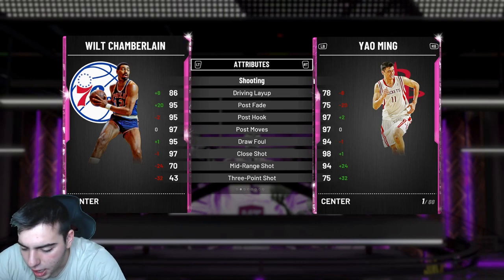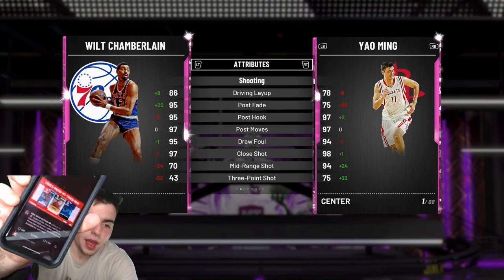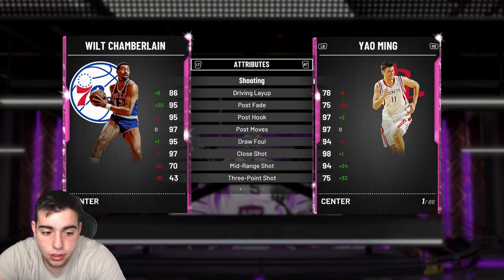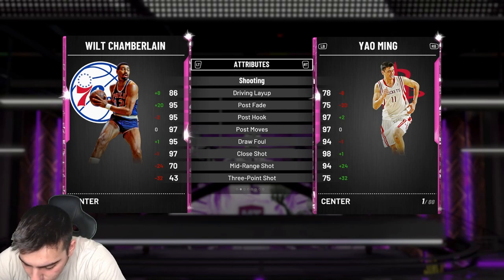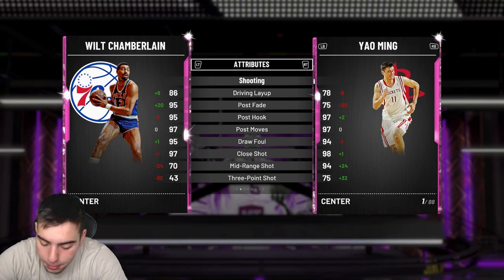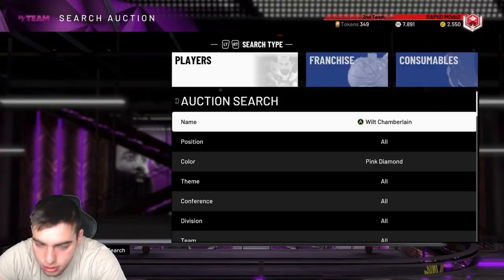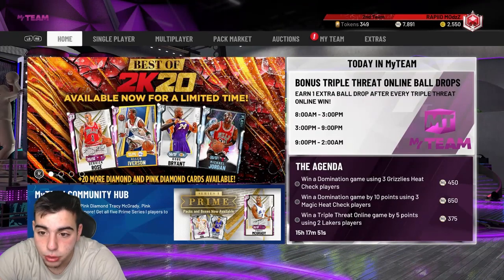There are also a couple of new locker codes. One gives you a chance at packs, MT, or tokens — the code is 'CODES-PACKS-MT-TOKEN'. There's also a tokens one: 'CODES-10-30-TOKENS-GUARANTEE' which gives 10, 20, or 30 tokens. We also have a Triple Threat bonus — an extra ball drive after every Triple Threat win.